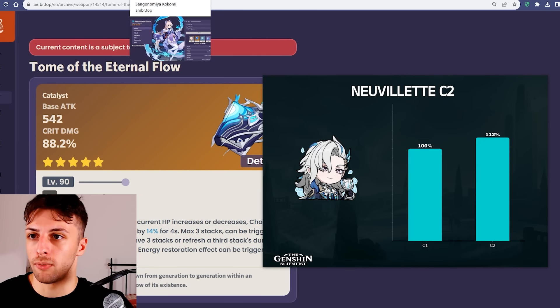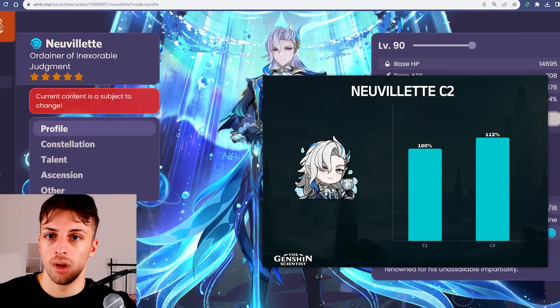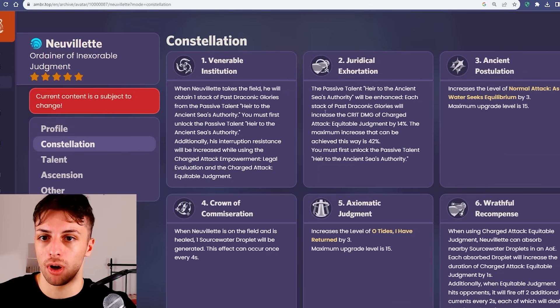The thing is, he crosses boundaries where he starts having crit damage saturation. Of course he's still good, but at a point, HP% substats actually become more valuable than crit damage, so having more crit damage on his constellations isn't as good as you think.